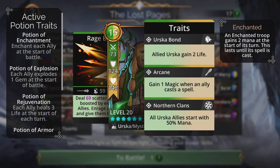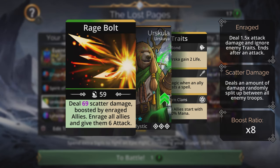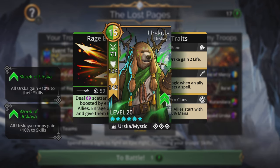Urscula is the troop that gives a 50% mana start to all Urska allies at the start of battle, thanks to Northern Clan's Final Trade. You can also cast her spell — it deals 69 scatter damage boosted by enraged allies, then enrages all allies and gives them six attack. It's a decent spell, though scatter damage rather than true scatter damage limits it. I'd love to see that changed to true scatter damage in the future.